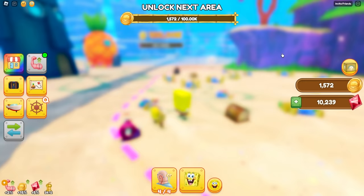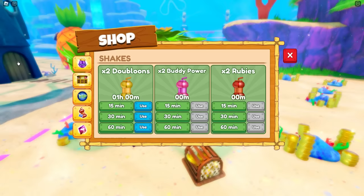All right, I'm going to keep on upgrading my stuff. I think I'm going to get two times buddy power too. Does that mean two times the power for my pets? Yes, they'll have two times the strength. Okay, let's go. That's actually a really good one.